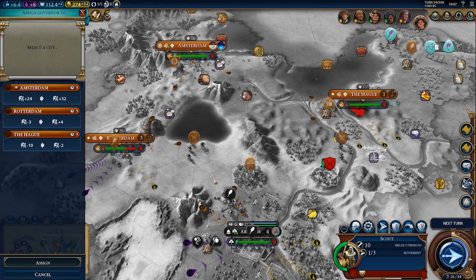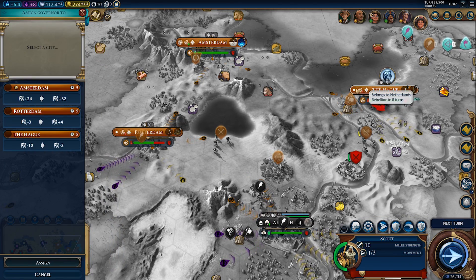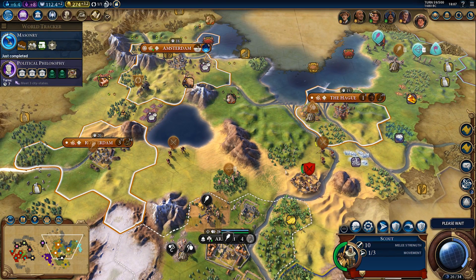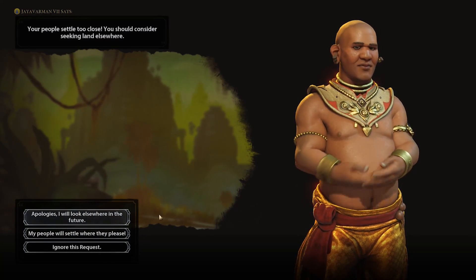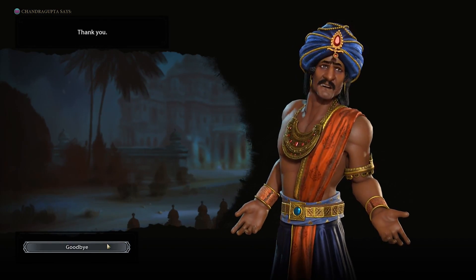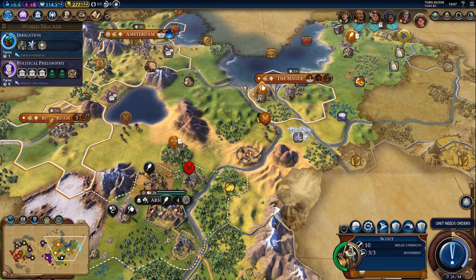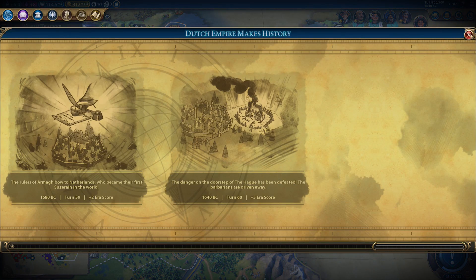We should send Magnus to this new city. All right, carry on — and then we'll need another governor when we get a chance. They are mad, but seriously I needed the city location — it was way too good to ignore. What the heck, he left the camp? Okay, whatever. Plus three era score for us — I certainly don't mind.